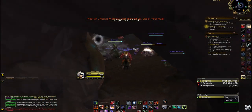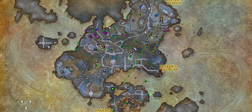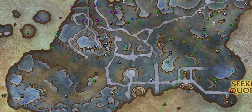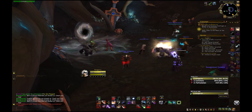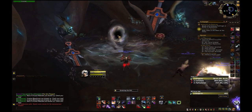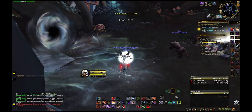Once you have your group ready, you want to go to this location in Korthia. You're all gonna meet up inside this cave, do a ready check, a countdown, and enter the rift at the same time.